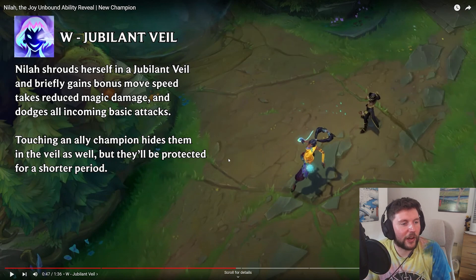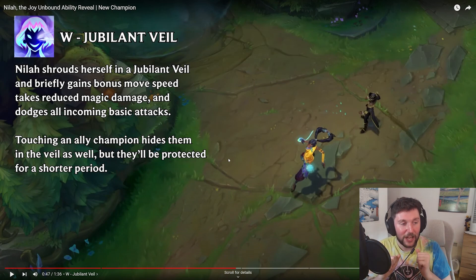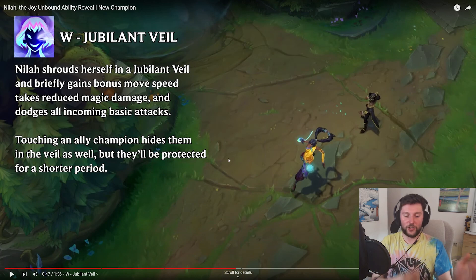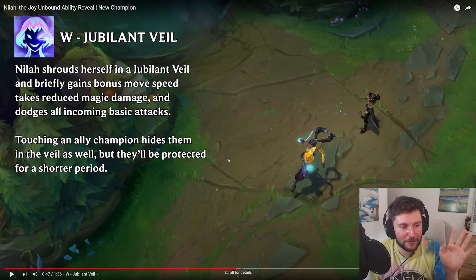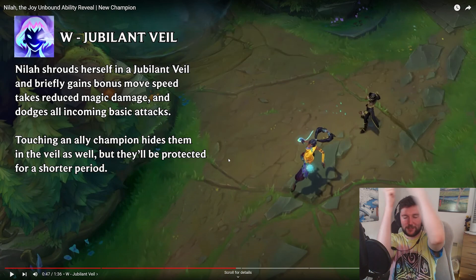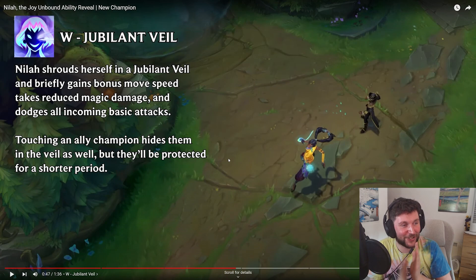W: Jubilant Veil. Nihila shrouds herself in a Jubilant Veil and briefly gains bonus movement speed, takes reduced magic damage, and dodges all incoming basic attacks. Touching an ally champion hides them in the Veil as well, but they'll be protected for a short period. Another ability that buffs the ally. Say if you're in a 1v2 and you've got a Braum support, you engage with your E and Braum jumps to you, and you use your W — you'll both get reduced magic damage and dodge all incoming basic attacks. It's kind of like Jax's E, but it also gives the effect to someone else, which is a very strong ability.